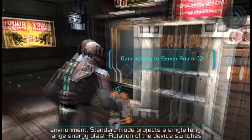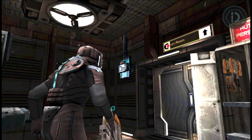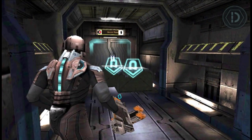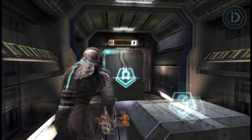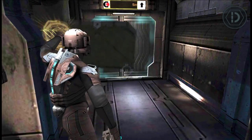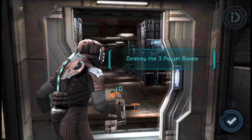Standard mode projects a single long range energy blast. Rotation of the device switches between vertical and horizontal orientation allowing for greater accuracy. The game has been out for quite some time and it got its latest update in January 2014. It costs about $2 on Android and $5 on iOS — not sure why there's a difference in price.